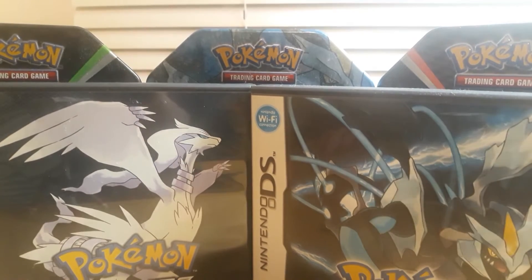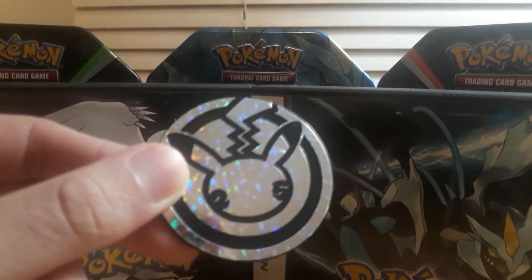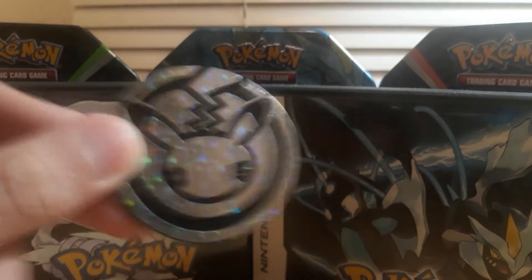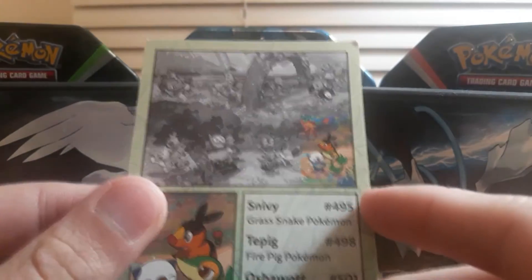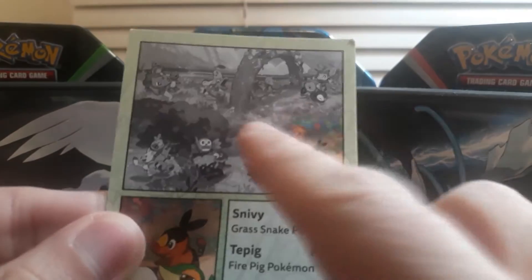So this is Gen 5, but Gen 5 isn't really that — I don't know, I don't really like it much. I know you like it. It was definitely better than Gen 8. Anyway, like every tin, here's a big coin we get. This one definitely looks a lot better than the last one, that's for sure. And here's our card showing the artwork on the front. Looks nice. And it just shows the starter, and here's the placement on this giant artwork.